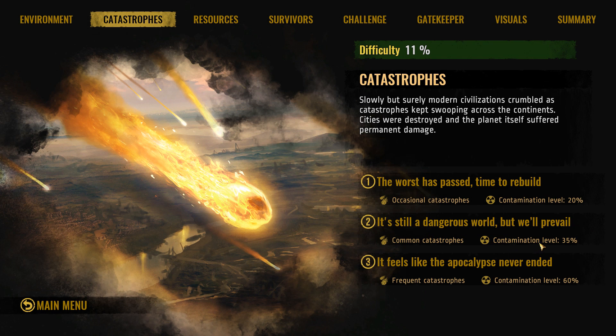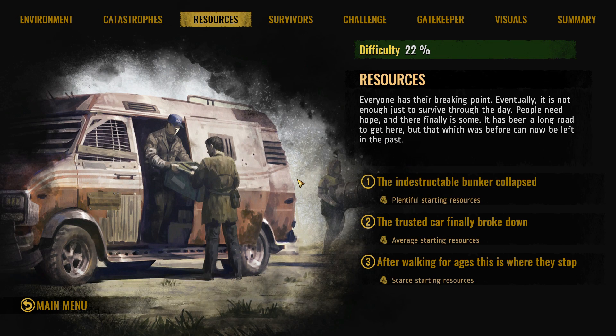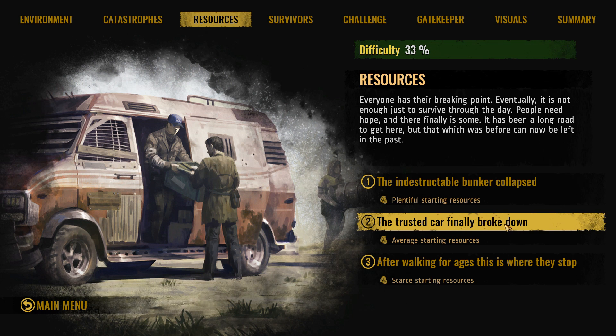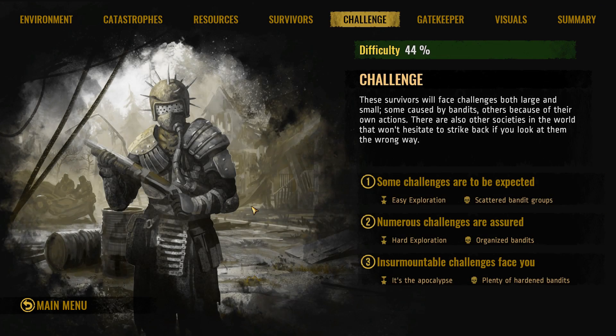There will also be an increased contamination level in the map — that's a lot of nuclear fallout that we will have to eventually research the technology to remove, but I haven't gotten that far yet. Starting resources — we'll just say the trusted car finally broke down, so now we're going to set a base where it broke down. Survivors: bandit survivors, 7 adults, 3 children — pretty reasonable.